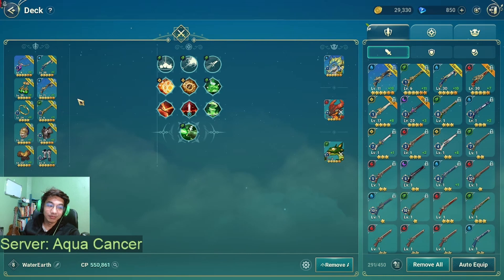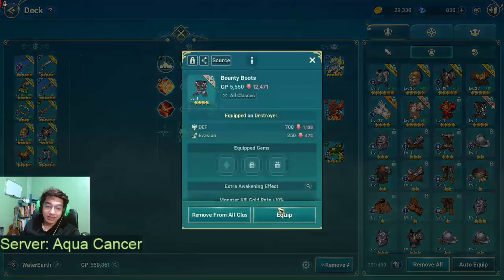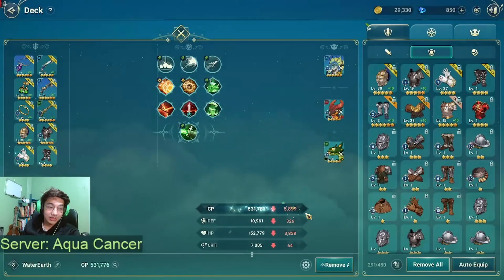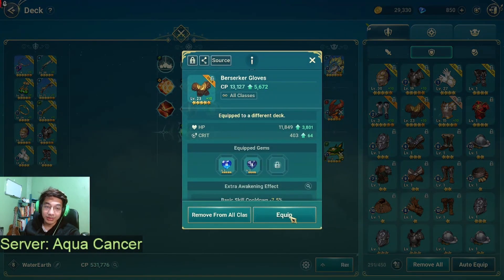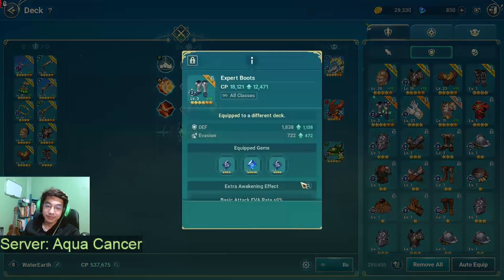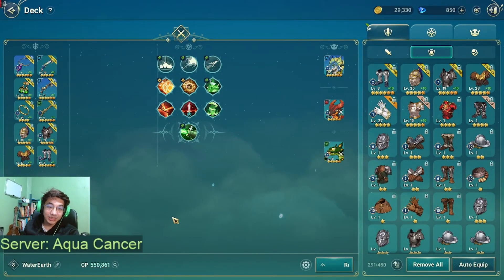So for AFK farming it's going to look like this — the XP gloves and the bounty boots. But during active farming when I want to farm a lot of stuff, it's usually going to be this setup here, which gives me the maximum CP that I can actually achieve.